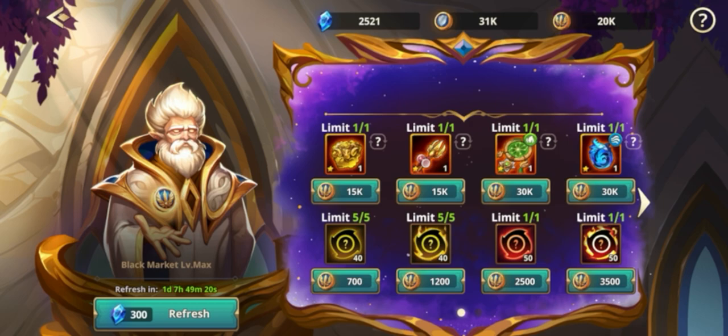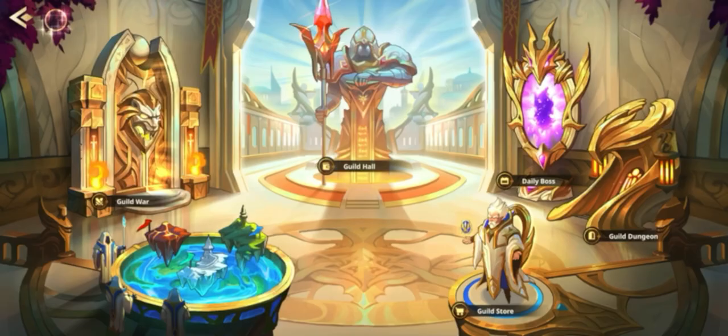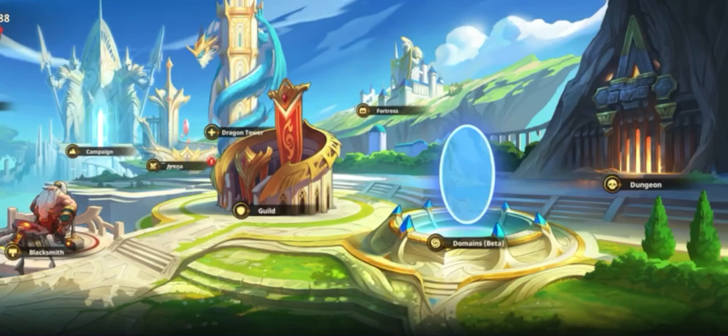What he has been doing — mind you, there are a total of 17 artifacts for each faction in the game.